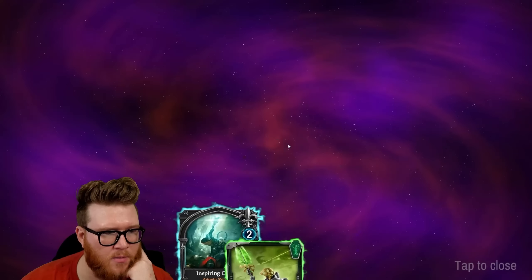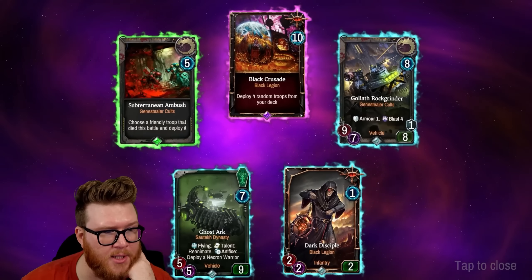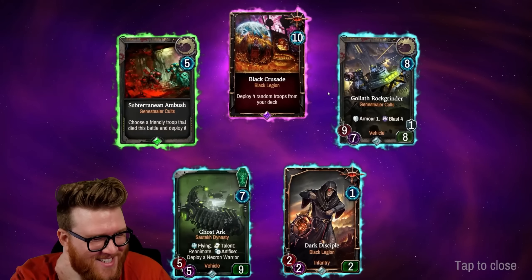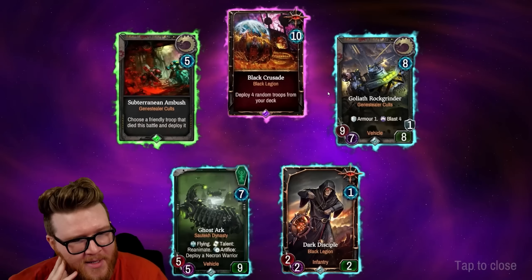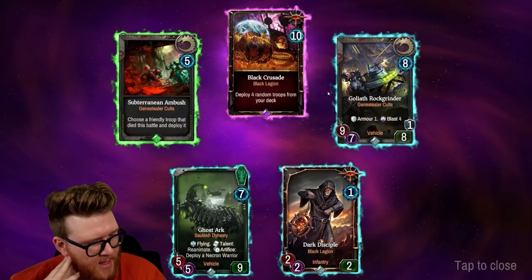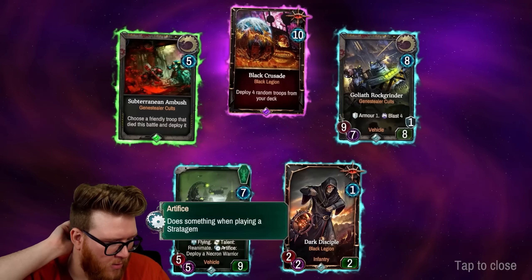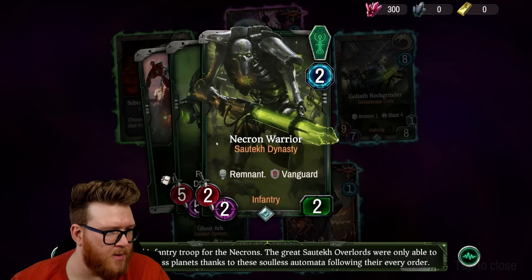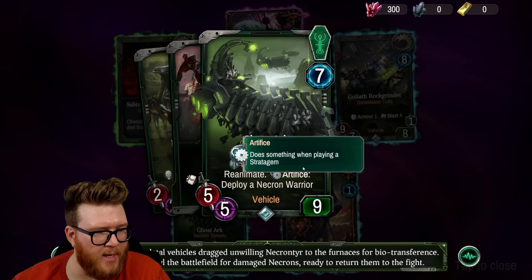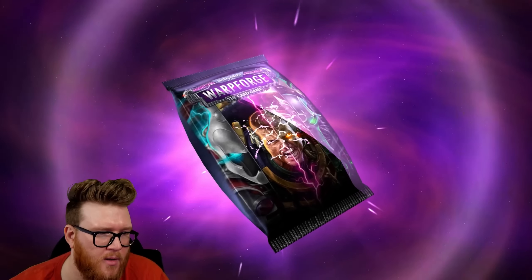Looking like pretty solid packs. The Black Legion: deploy four random troops from your deck — that sounds pretty sick, and of course it costs ten. The Goliath Rock Grinder from Genestealer Cults — eight/nine, seven/eight, Armor 1, Blast 4. The Ghost Ark from the Szarekhan Dynasty: Flying, with talent Reanimate a friendly Remnant. And Artifice — when you play a card, you just get a million things out of this Ghost Ark. It's a troop summoner, summoning a bunch of troops. Fun flavor!